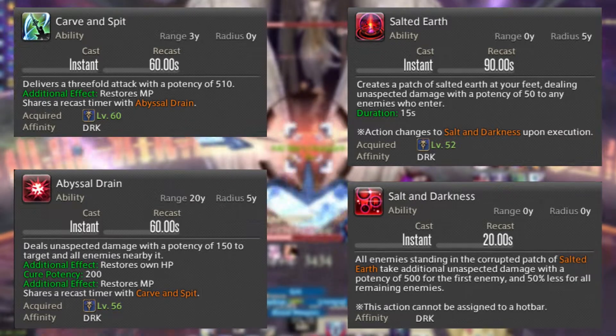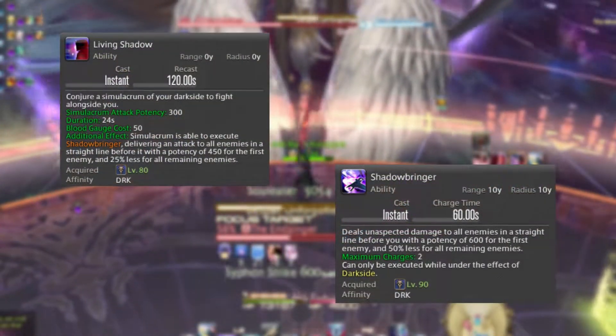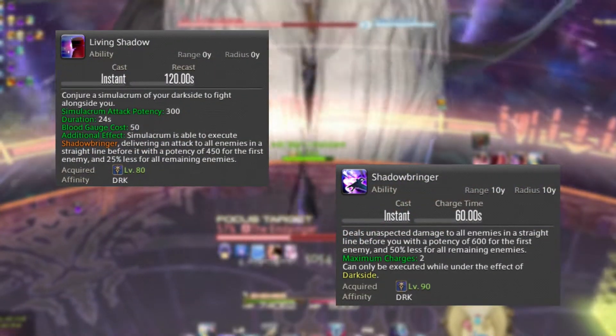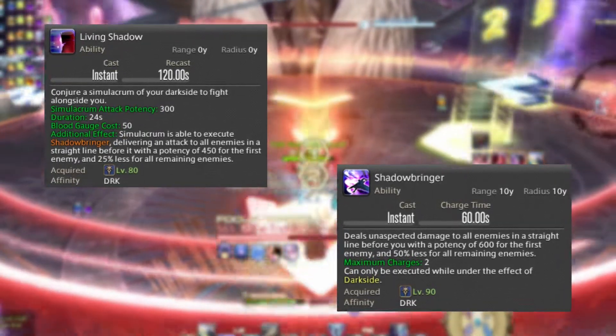Its extension Salt and Darkness is a one-time attack that can be used at level 86 and onwards. Moving on, we have Living Shadow, which basically summons a clone that attacks enemies automatically, while having a cooldown of 120 seconds.